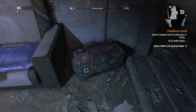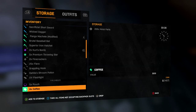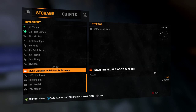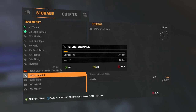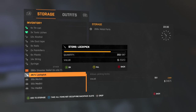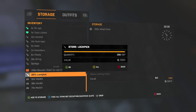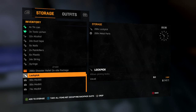What you want to do is go to your player stash. I have my storage empty because I don't really use it that much. Go down and find what you have the most of. I have the most metal parts, so I'm going to use metal parts and transfer all of them over to your storage. So now I have one lockpick left in there.